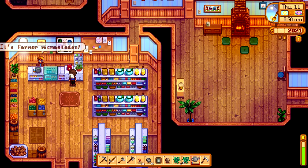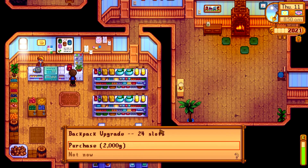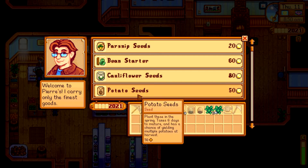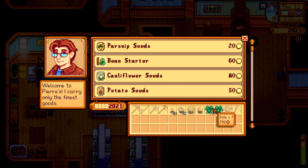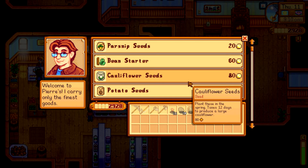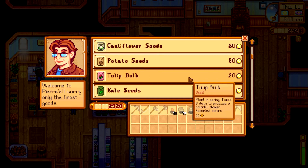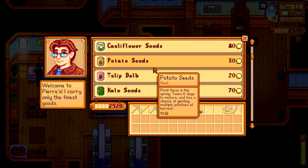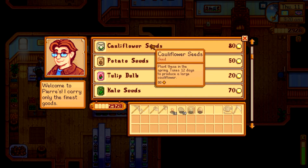Yeah, ignore the dang farm altogether. 2,000 gold. I'm gonna sell him our kale. We have kale - I forgot we got kale. I chopped it all up. I forgot what you even let me buy those seeds, they're so expensive. Pinching pennies.